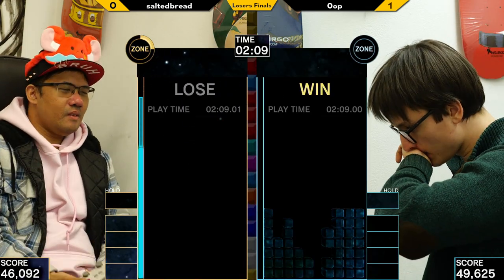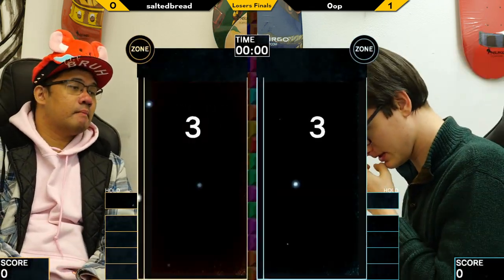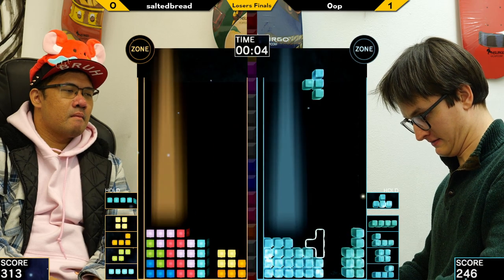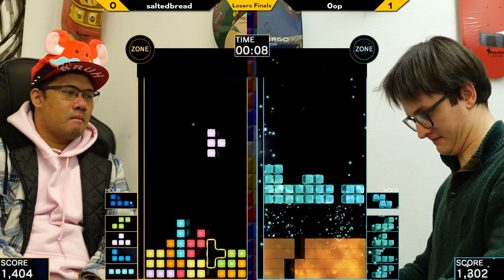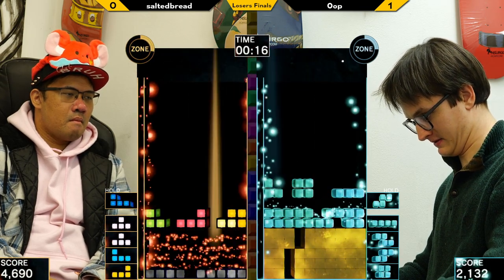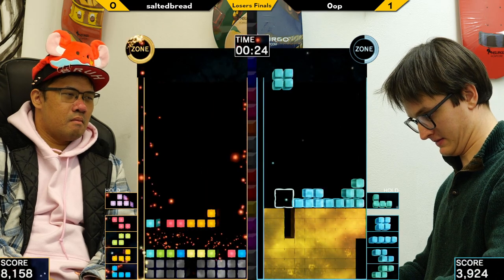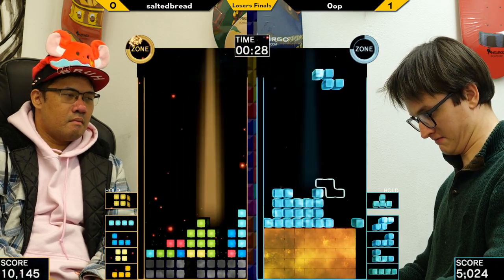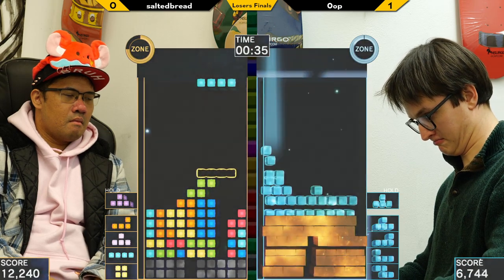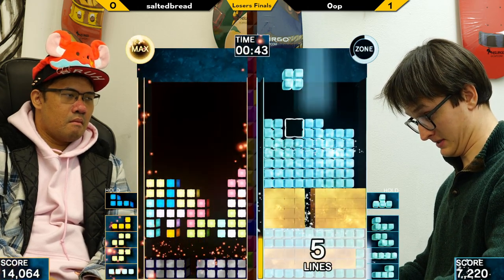And there we go. The misdrops were instrumental—Salted had a slight speed lead but Poo just kept on going with AP. Salted pops to one-wide again, going for the fast meter. Poo going for a 7-7-2 stack but no LST. In phase one they're taking advantage of the super clean garbage and both want to charge their meters.